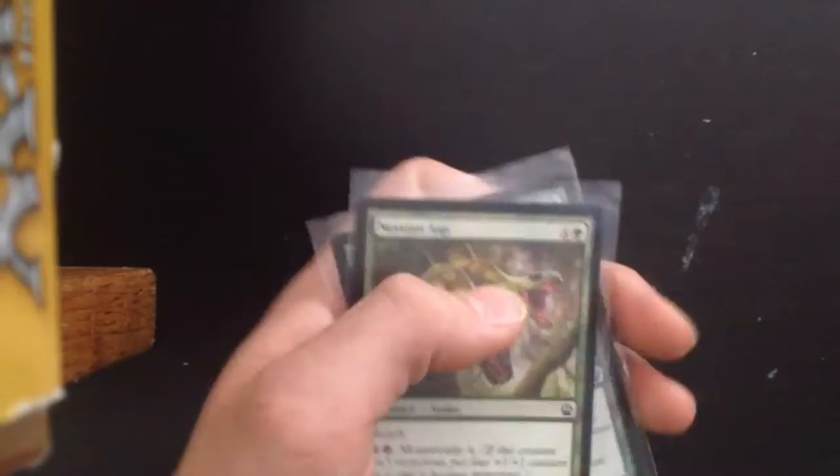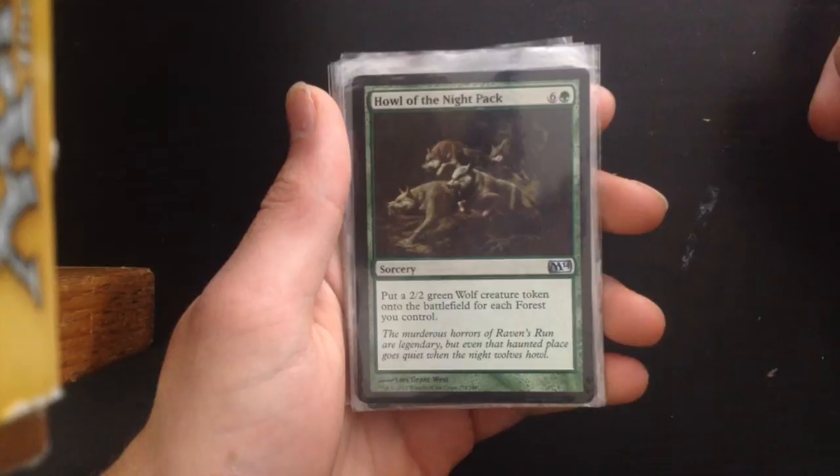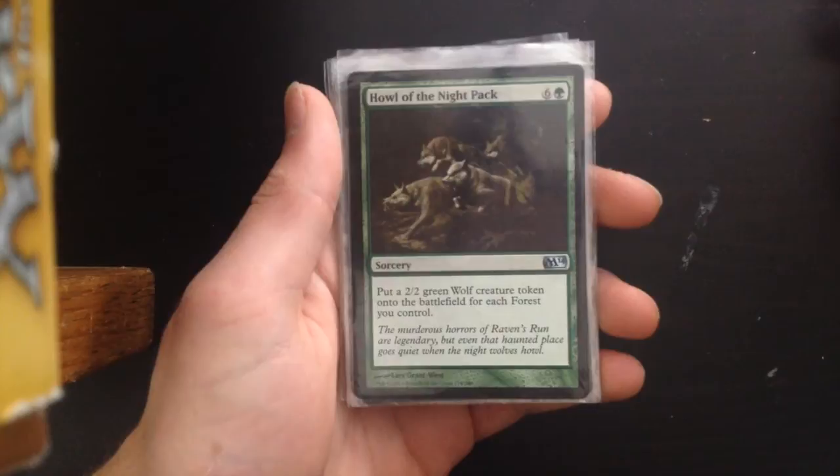Now we'll do a few instants and sorceries. Howl of the Night Pack — 6G. Put a 2/2 green wolf token onto the battlefield for each forest you control. Obviously if you have 7 mana that's 7 wolves already. It can overwhelm your opponents and this usually is one step away from winning.